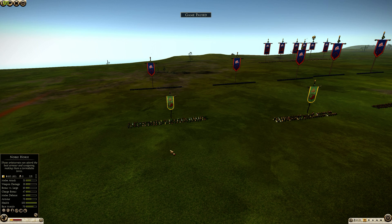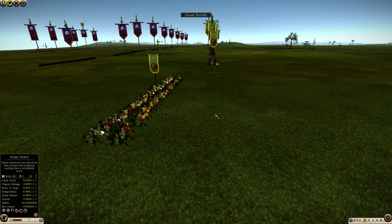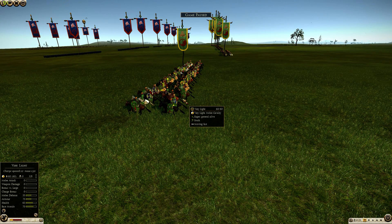Something I've been wondering about for quite some time is how impact damage works. It's been apparent that cavalry charging an infantry or cavalry unit doesn't just do weapon damage, it also does impact damage. How that is calculated has eluded me. But someone made a mod I requested where cavalry has its melee attack, weapon damage, bonus vs. large, and charge bonus removed — so all damage done is from the kinetic energy impacting upon an infantry unit.